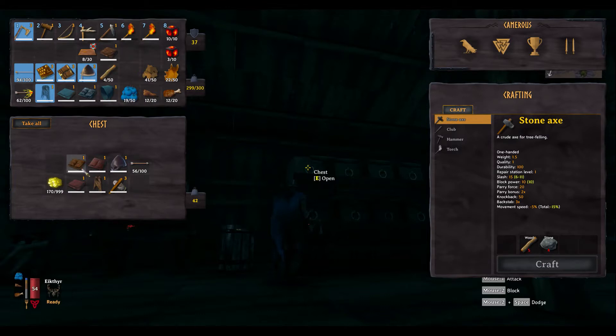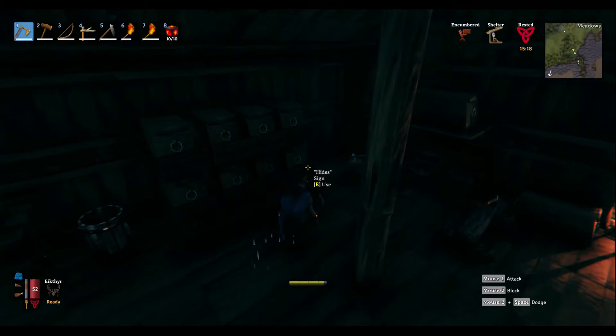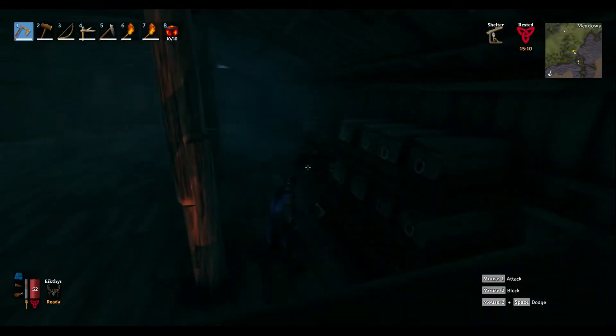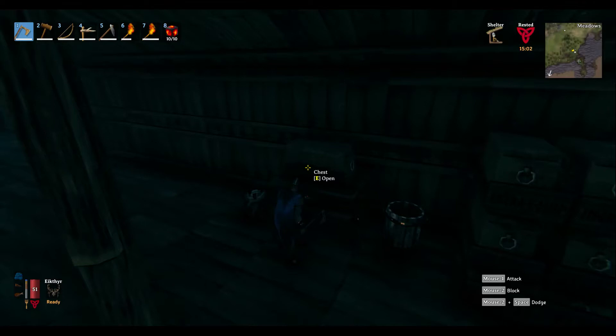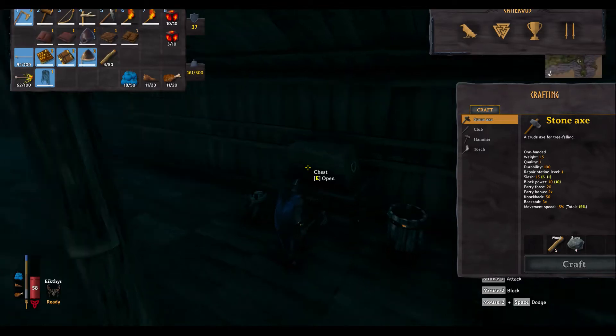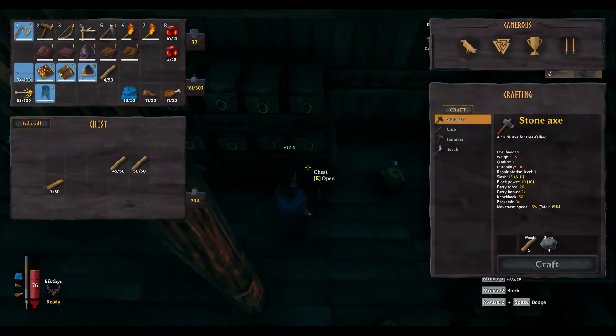I wish there was a way to delete things, because now that I got this troll hide armor, I don't need the rags and stuff like that. What I usually do is run over to the ocean right there, or someplace I'm never going to go, and toss it in there. All that goes in there. All right, now that gets all thrown away.